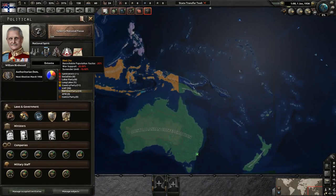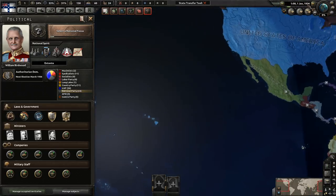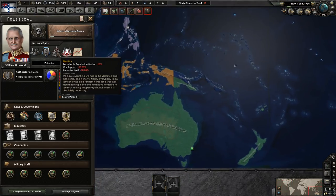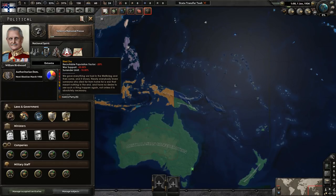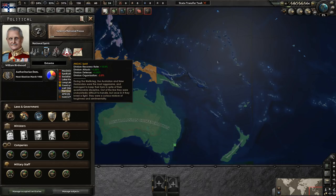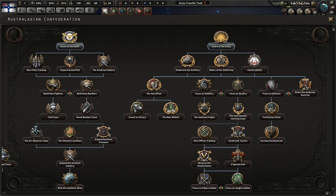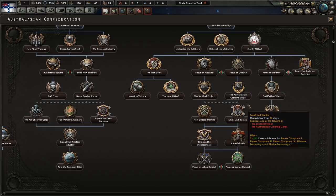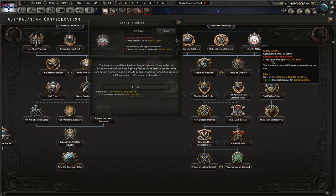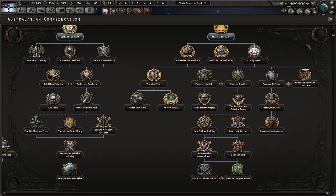Of course they lost, and conscription was very unpopular in Australia and New Zealand, so you have some pretty bad penalties to your warfighting and recruitable population, because people don't really want to get involved in more adventures for the British Empire. But you also have the ANZAC spirit, as these troops are famous for being the most aggressive with the highest morale and fighting spirit.